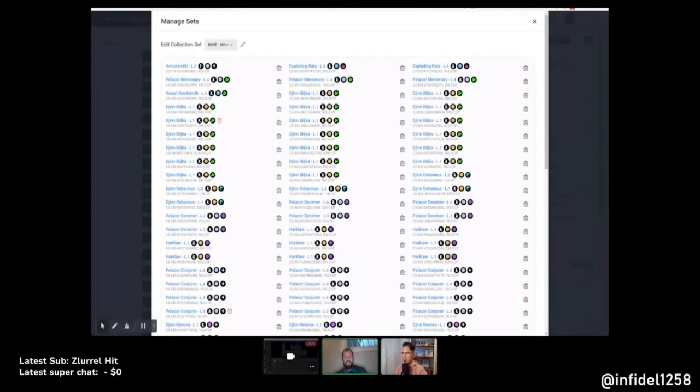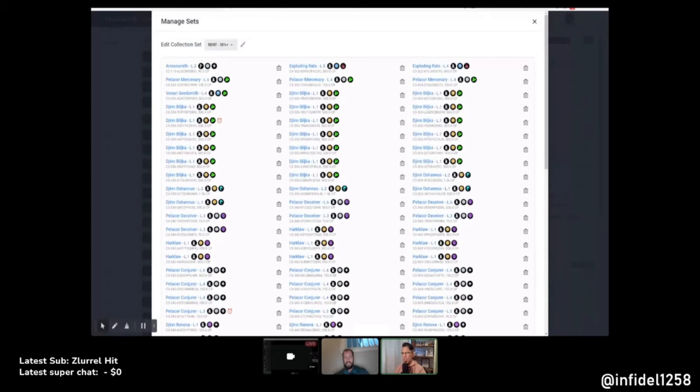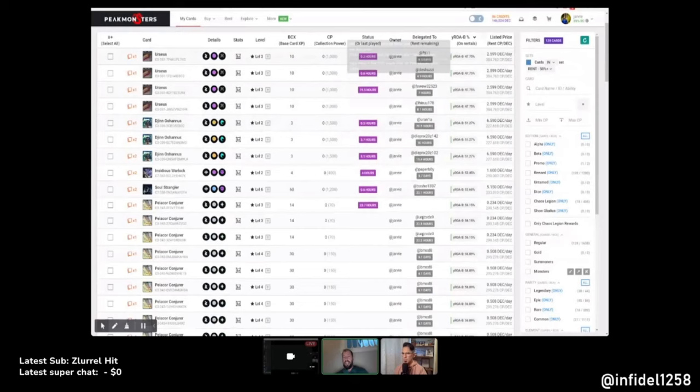The 50% ROI set filters for cards at 50 cents or above that weren't just temporary mistakes and were actually purchasable at that rate. The Chicken's BCX price is okay, but level one cards are super expensive, so that complicates it. Looking at it now, some cards went down a little — but the price of the card went up, so that's not the worst thing that can happen.